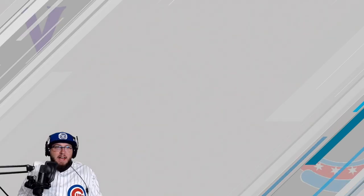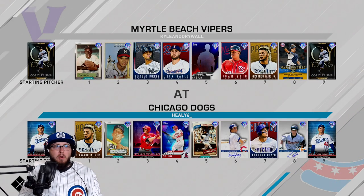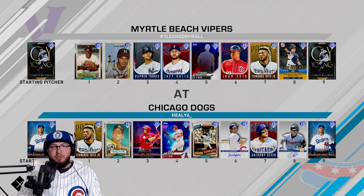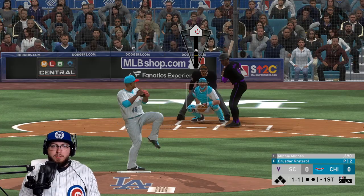I hope my opponent doesn't have Brusdar too — I don't want to face him. We're going up against Cory Kluber. Their lineup is mini Minoso, Eddie Matthews, Clover, Joey Gallo, their creative player, Juan Soto, Tatis, and Gary Sanchez.